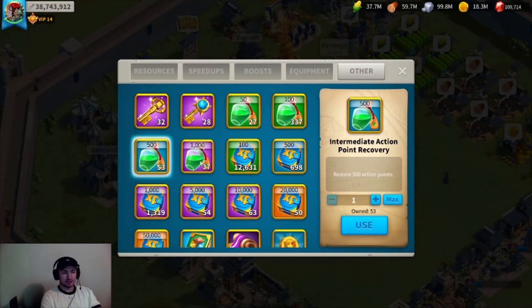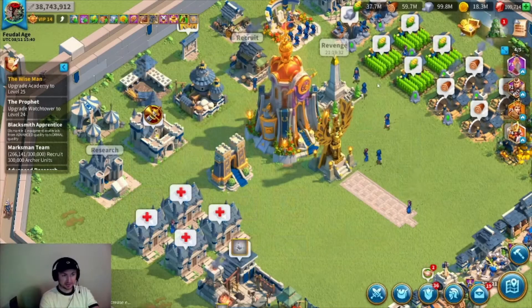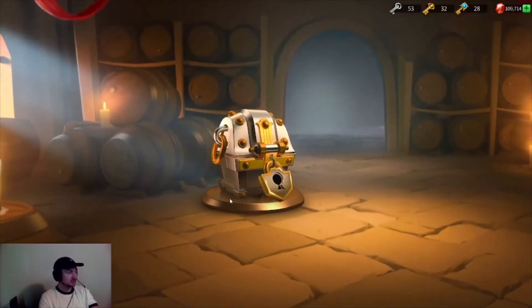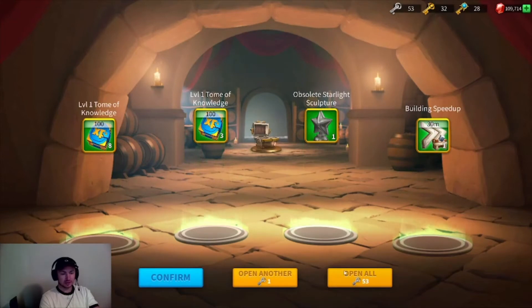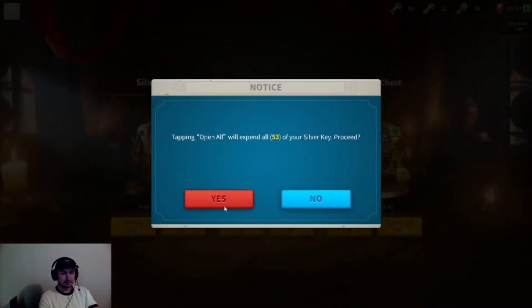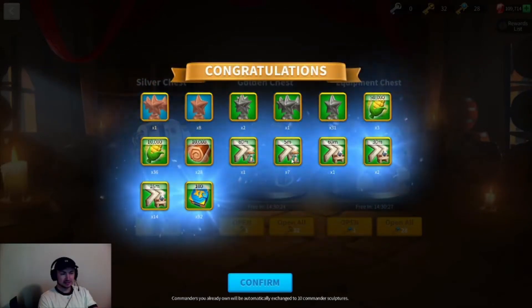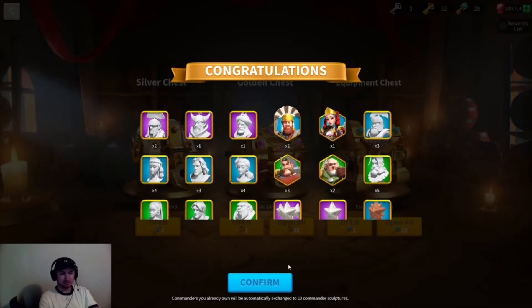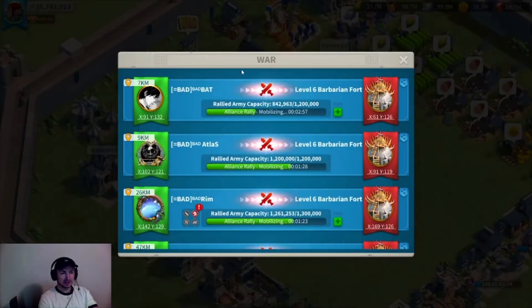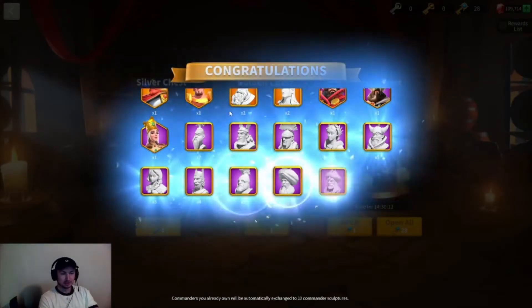I'm gonna use all this AP during this Past Glory event and see how far we can get with that. Let's open up some keys — I'm going to open all 53. Got some heads, speed ups, decent amount — not too good, not too bad. I don't know, people tell me to close it and go back in; people are superstitious, whatever, I'll do it too.